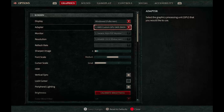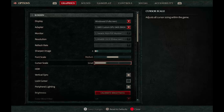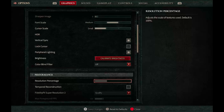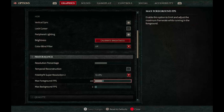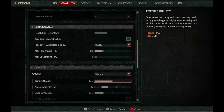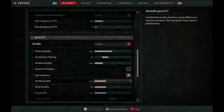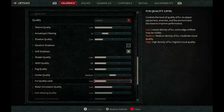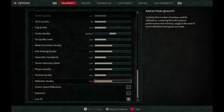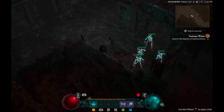Yesterday I couldn't really test adjustments well because I kept getting kicked from the servers. But this morning I was able to get some extended gameplay and see exactly how it feels. With the adjustments I made, I haven't had any more crashes, and stuttering has been much better — very little stuttering. I'm not saying my adjustments were the most optimal, but they worked for me.